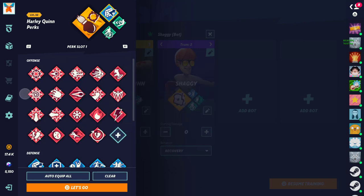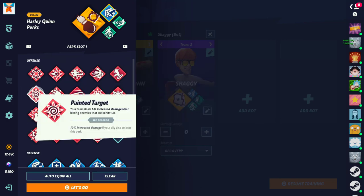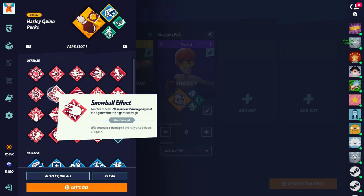Next we have Pay the Target — you deal an increased 5 extra damage when hitting enemies that are hit-stunned. Like the Lumpy Space thing — useless, just not enough damage versus all these other perks that have so much more benefit. Snowball Effect — you deal increased damage against the fighter with the highest damage, 50% if doubled. Useless. Don't run these perks guys, they're just not it.